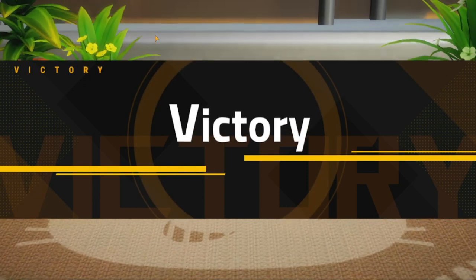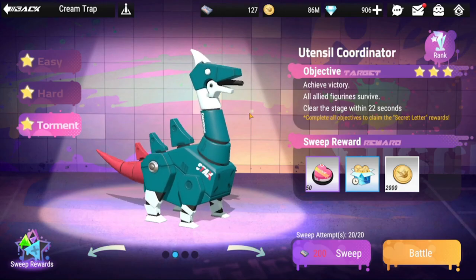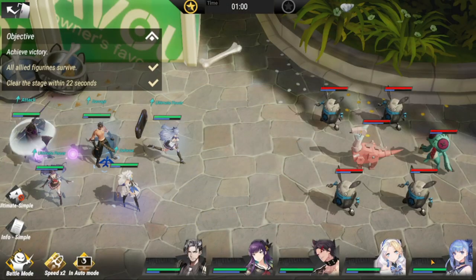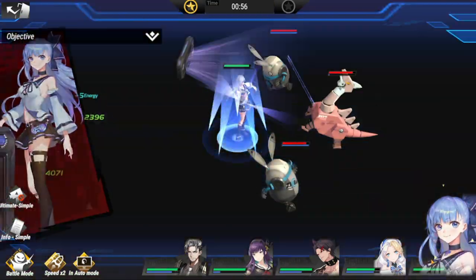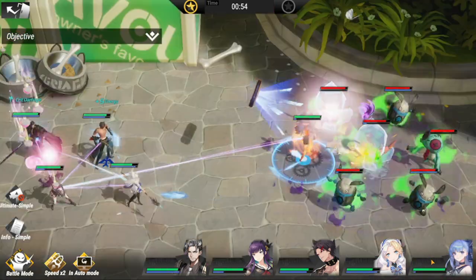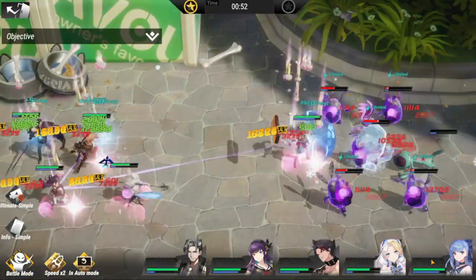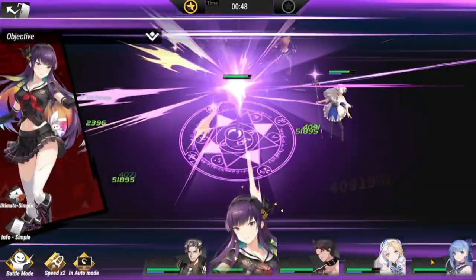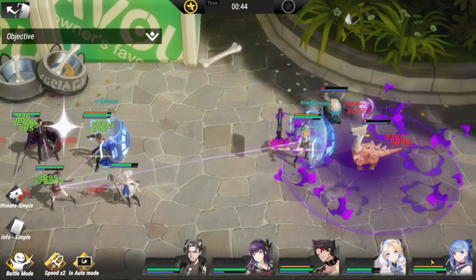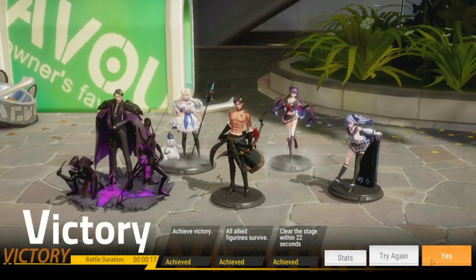There you go — three-star clear. Moving on to Torment. Here is my lineup: Ciao Ciao in the middle and Lou Boo in the middle as well to maximize their damage. Your defender in the middle can dish out damage and also tank for you. We also have Zephyr for energy, and we can clear this in less than 22 seconds.